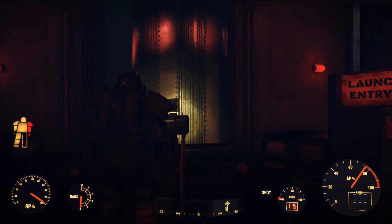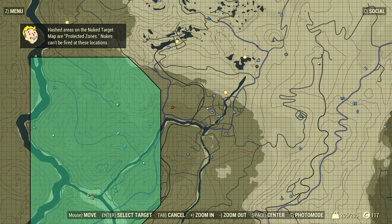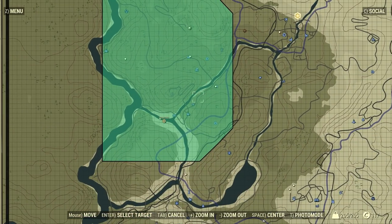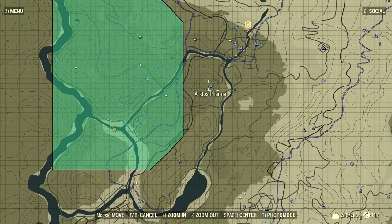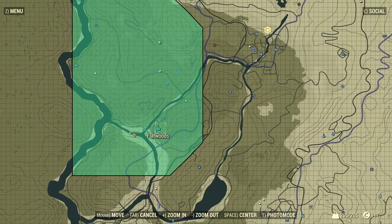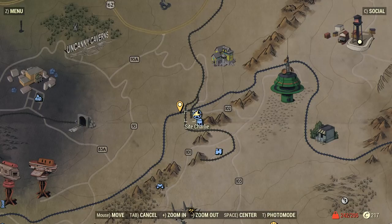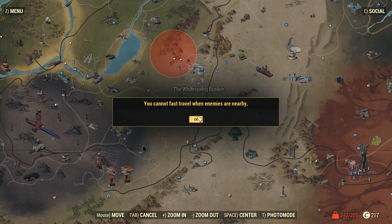Once you enter the right code, you get the option to pick where you want to launch the nuke. There are certain areas on the map that the game recommends — I assume dropping a nuke there will either give you a very rare resource by breaking something in that area, or just make it a harder zone. I didn't do that; I just dropped the nuke where I thought I could kill players, and I did get to kill a few and grabbed some junk bags. Once you launch the nuke, it goes through the silo. There's an exit to your left — go through it, you come outside, and you can fast travel away.